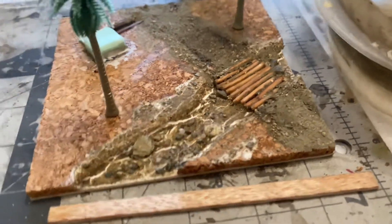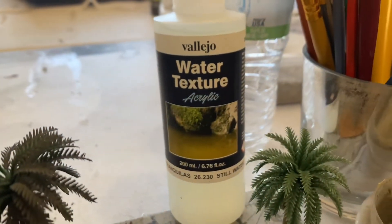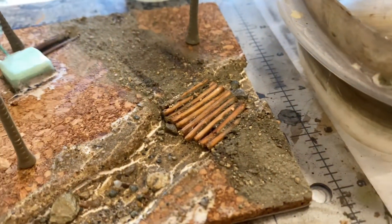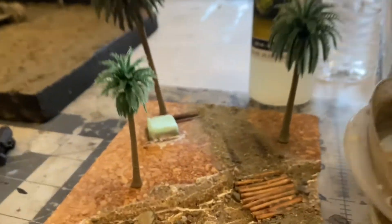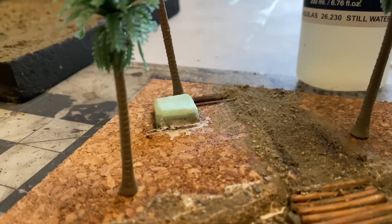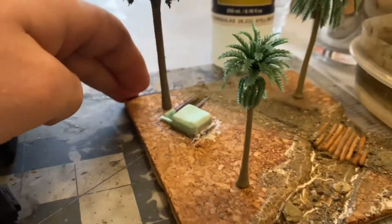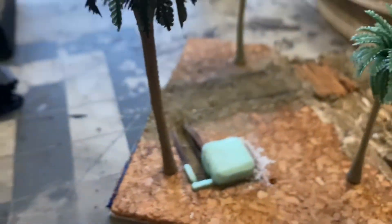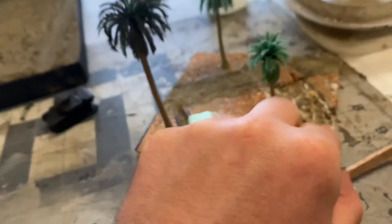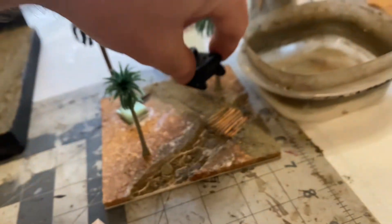For this diorama, what I'm going for is somewhere in the Pacific — it's going to be a Marine Corps Stuart going over a little riverbed with a log bridge. I'm going to put the resin acrylic water texture in there. I got to seal off the sides first, but there's a dirt road, palm trees, and a little bunker which I need to fix — that window is a little too long, looks too much like a German bunker. I'm also going to make the door a little bigger in the back.